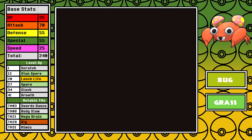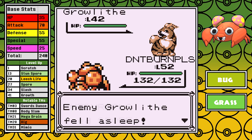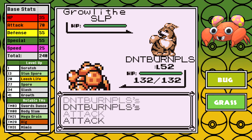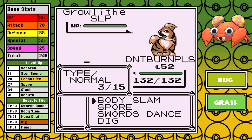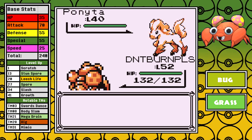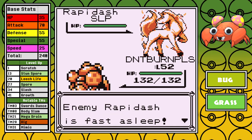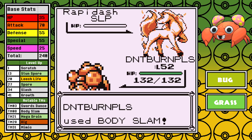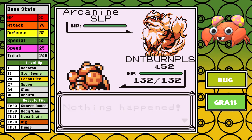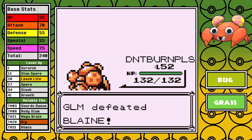Paras may not top the tier list, but it's fights like these and that mid-to-late-game potential that has really made it a blast in the run so far. With properly manipulated experience, I Spore, Swords Dance, and set up the sweep — and it's really a beautiful thing to see this times-four-weak-to-Fire Buggy Boy just roll over the Fire type gym. I do respect the Arcanine though, I put it to sleep, and from there I accidentally click Swords Dance, but all I really needed was a single Dig. Other than that it's a clean victory, and it's probably my favorite part of the entire run.